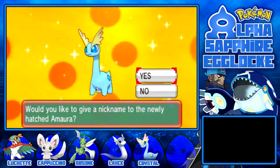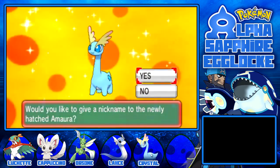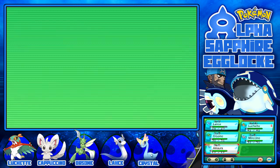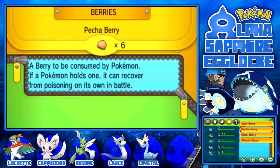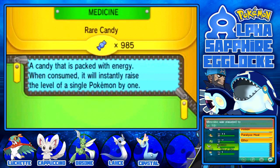I hope it has Refrigerate - yes, it has Refrigerate. Would you like to give a nickname to the newly hatched Amaura? I meant to click yes - I am so bad at this. Let's level it up to level 8 and then have a look at Amaura's stats. It might be a nice modest nature. I'll put Amaura to level 7 to make up for accidentally using a Rare Candy on Minchino - I think that's a fair trade off.